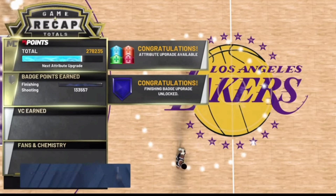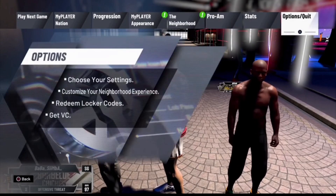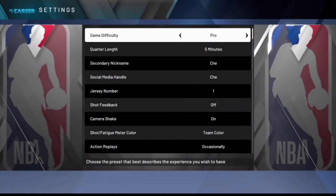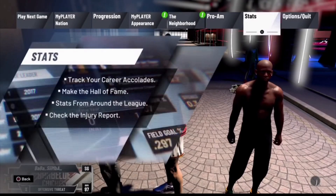But with that being said, I'm gonna go ahead and get right into the video. To start this glitch, the very first thing you guys are going to want to do is go over to your options and settings and then change your quarter length to 12 minutes. Make sure you guys put your quarter length on 12 minutes because you want to play as much as possible, especially if you're on a new player.